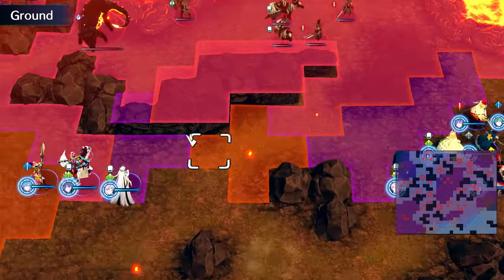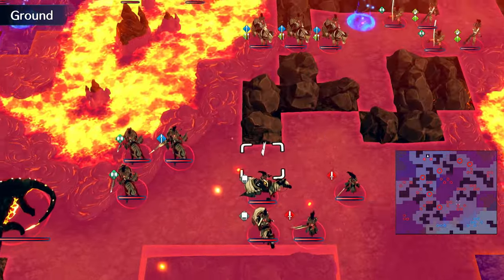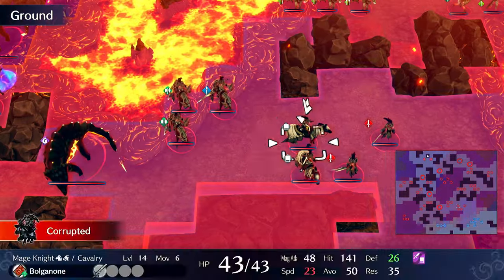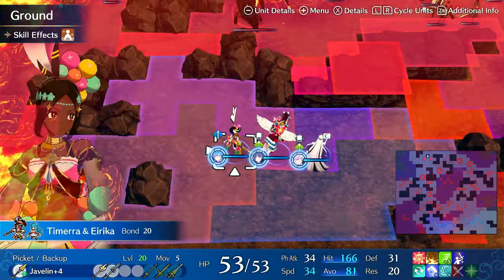In a previous video, I showed the Tamara Roy build, where she basically tanked a bunch of things on Chapter 23, which is definitely not an easy chapter, with enemies that have really good stats and really good damage. Now let's compare her to another unit.